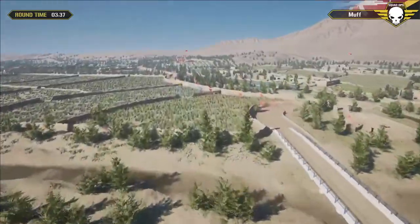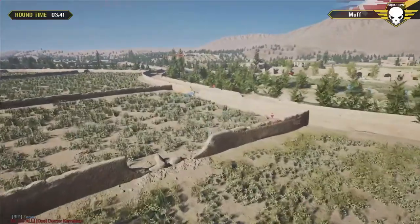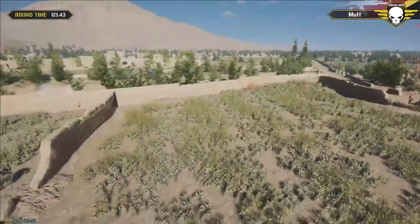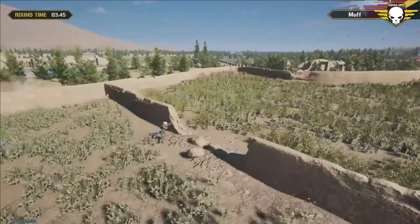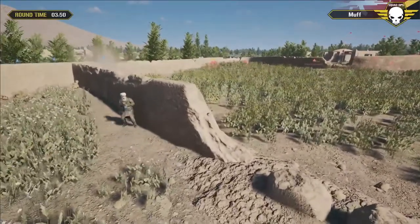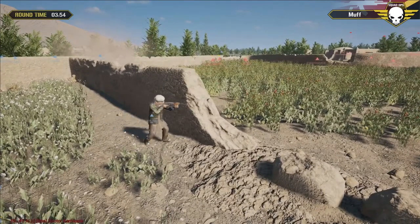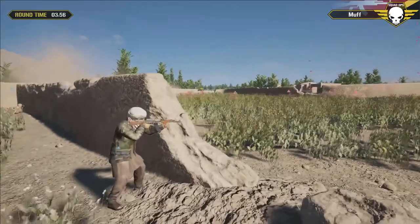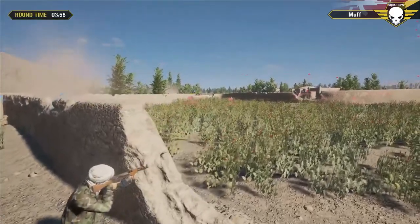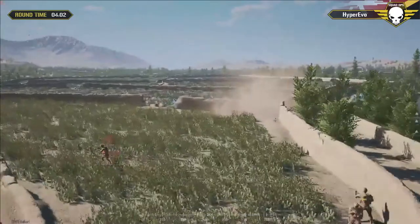Looks like I'm getting here just in time to see Silver Pug get taken out. Teddish is pushing around, getting a look on the field. Lots of contact up north - I think a whole fire team got wiped right there. Teddish might see these guys in the field - he does, he shoots! Kahuna gets taken out, but Teddish goes down too.